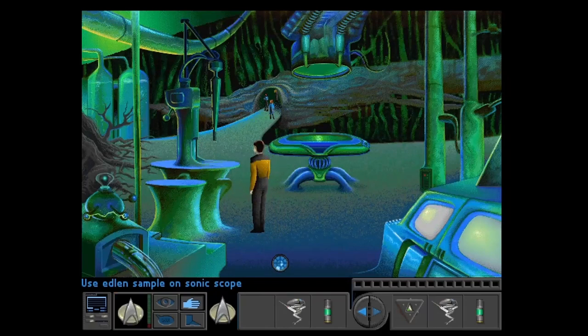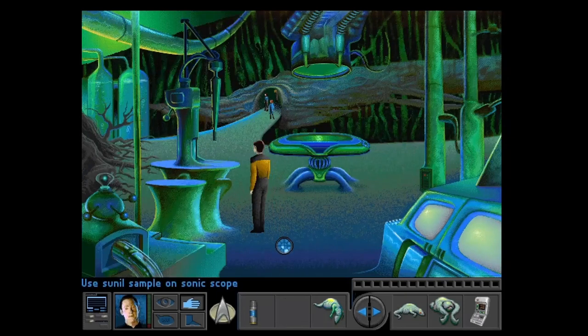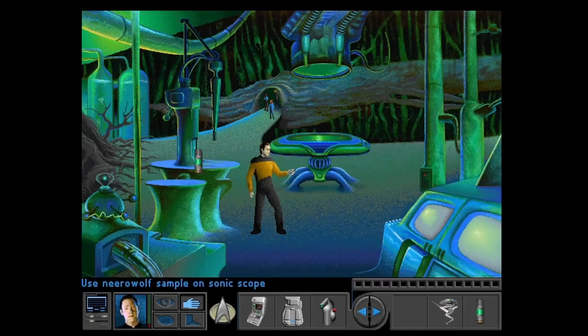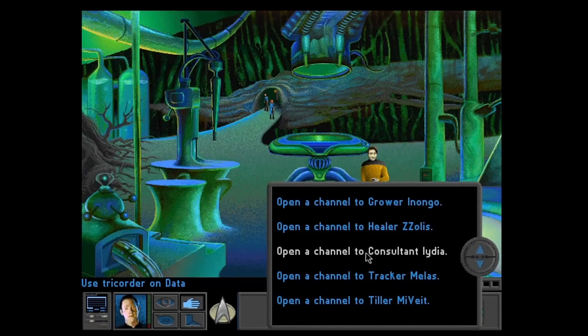Serial diagnostic tests and cell density analysis complete — all readings are normal. Subject's genetic signature differs from its identification tag. Serial diagnostic tests and cell density analysis complete — subject's neural pathways have been drained of electrical energy. I think that should be enough. Subject's genetic signature differs from its identification tag. Right, so let's go and try and speak to somebody — Consultant Idia, I believe.